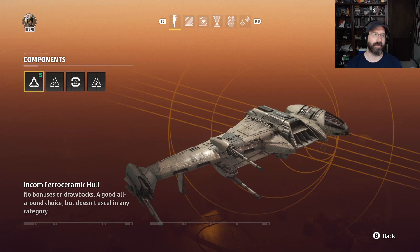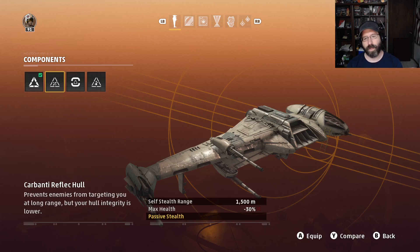For hulls, you have four choices. There's the standard hull and the reflect hull, which gives you some stealth abilities. I almost see the value for this ship — you could be making long-range attacks and staying off-radar. The problem is it cuts into your health pretty significantly for that passive stealth, and the stealth range is 1,500 meters, so it's really not going to come into play very often. If that stealth range were reduced it would be more useful, but as is, not a huge fan.